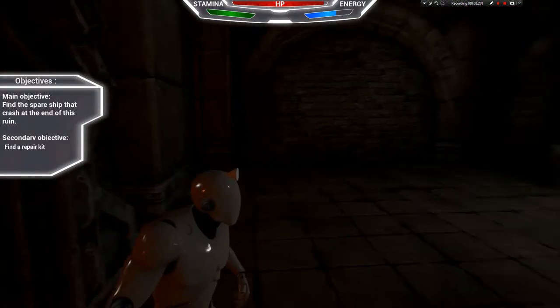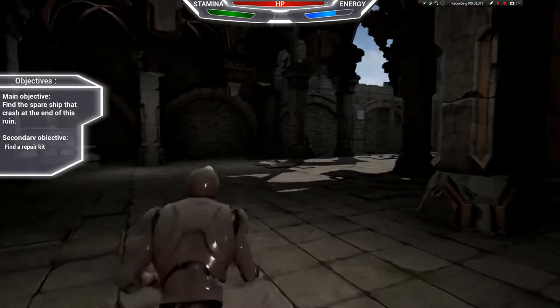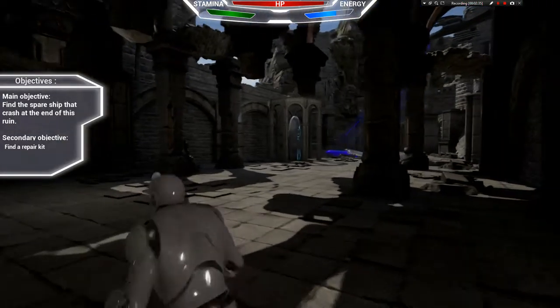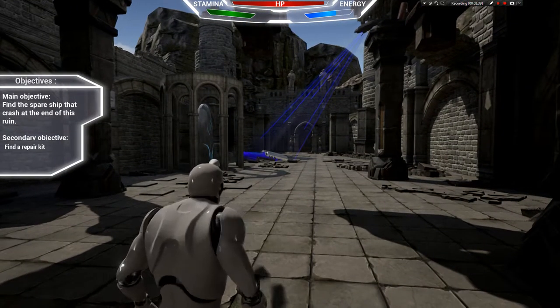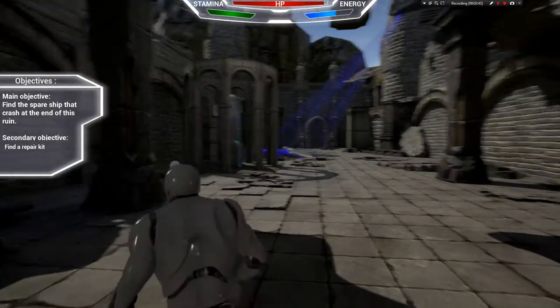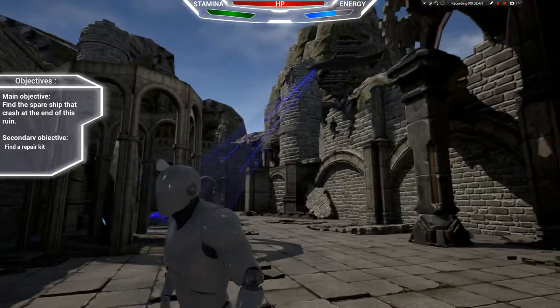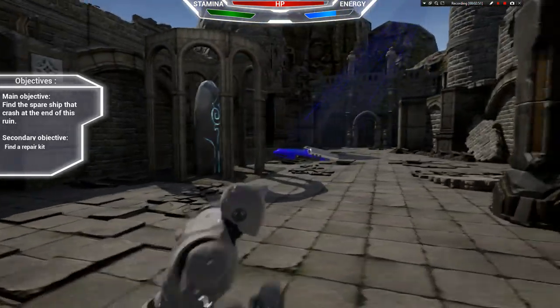Before we go to the door, we are going to equip the key so that when we go through the door, it will open. After we open the door, we will go to the next objective: in order to escape with the spaceship, we have to repair it, so we need to find the repair kit.